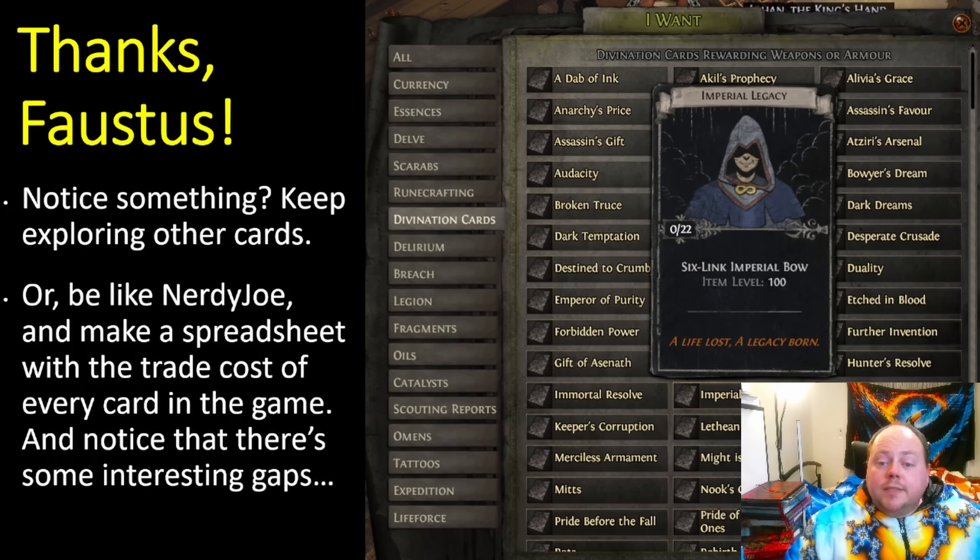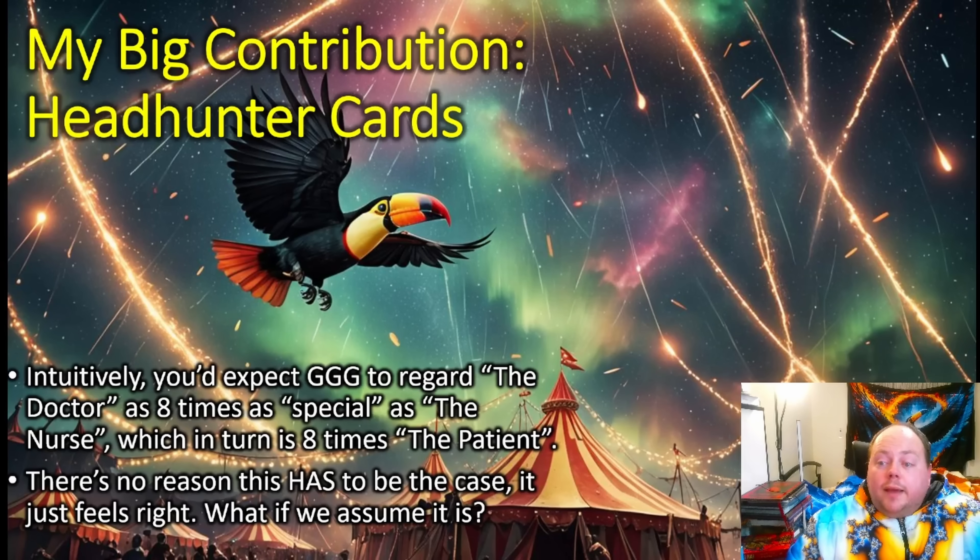When you do this, you'll notice some interesting gaps — a number of cards share a transaction fee of 1850 gold, then the next tier down is 1600. You might wonder how they came up with these numbers. That was the starting point for the big discoveries. Myself and a few others started thinking there might be a formula going on here. That inspired me to check the divination cards that award a clean headhunter — specifically the Doctor, the Nurse, and the Patient, not the Fiend or the Demon which award modified headhunters.